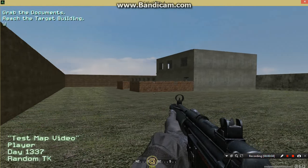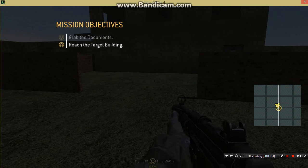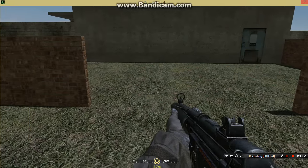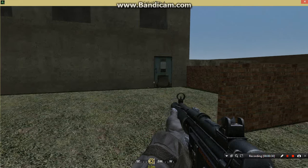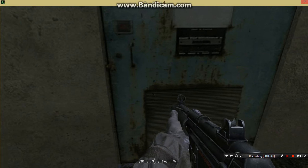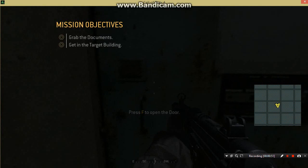Here we are in our mission. Everything seems to be working fine. Let's check our objectives — yes, they are both fine. Primary objective: 'Grab the document.' Secondary objective: 'Reach the target building.' Our secondary objective is the current objective. As we said before, if I get through this area the secondary objective will be updated and will change to 'Get in the target building.' Works fine. Now let's see if our door works — yes, the use key prompt works as promised, and if we press F the door will open and the secondary objective will be completed.